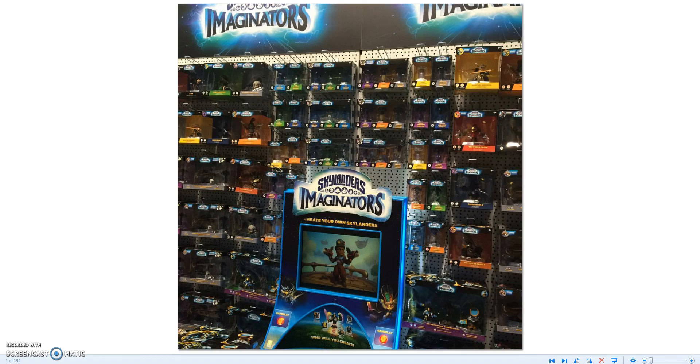Now I can make a day one plans video, because we can actually see all the different characters. Most of these are wave one, some might be wave two — we don't really know what is split into each wave — but you can see all the boxes. The boxes are different this year.